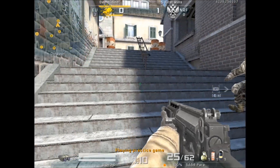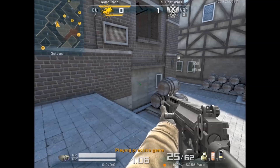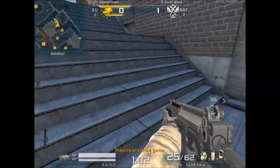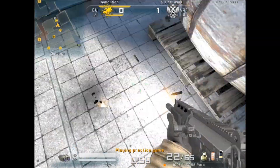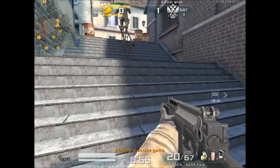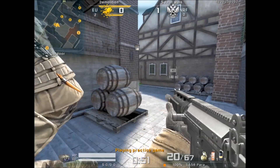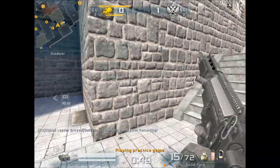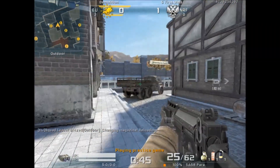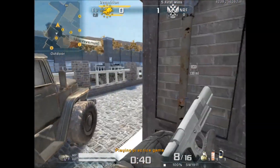Number one that I want to talk about is stairs. Stairs are probably the worst thing to fight on with a Pyra — it increases your bloom and recoil, so it's just nasty. You want to fight on straight flat surfaces. If you have to fight on stairs, do not move-shot. Plant yourself down, crouch, and start shooting. Stairs and slants are very similar — you don't want to be on a slant when you fight with a Pyra either.